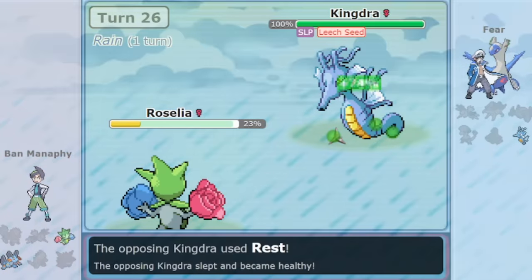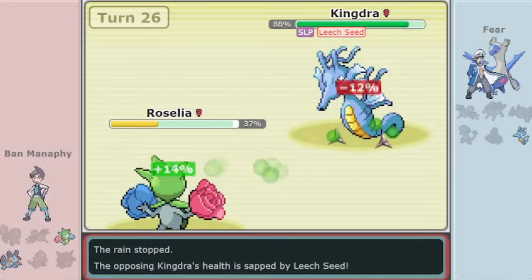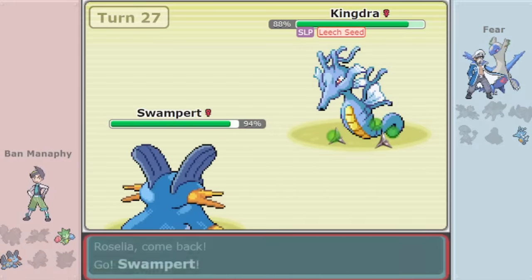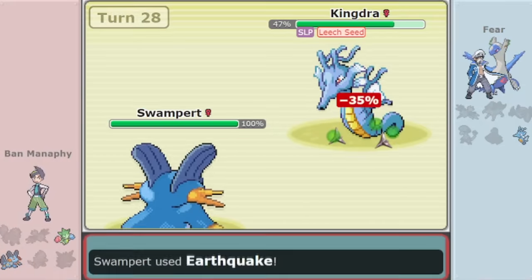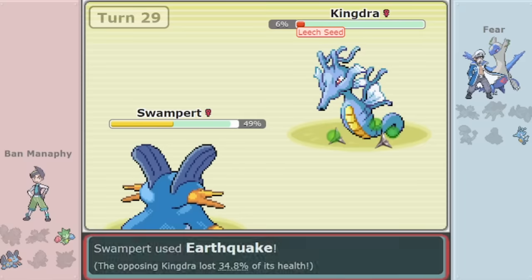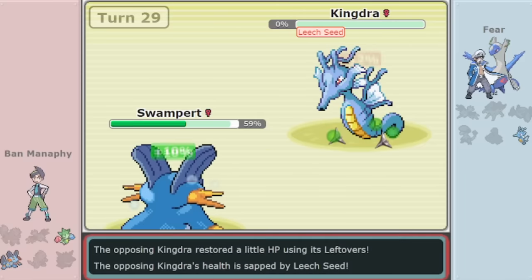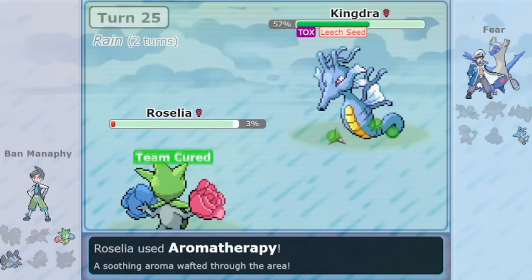This Kingdra happened to have Rest of all things — a pretty rarely seen option — and that healed its Toxic, but left it vulnerable for two turns. Thanks to this Leech Seed, it was getting its health sapped, and with rain running out, Swampert was able to clean things up from here. In this battle, Roselia managed to wall both a Zapdos and a Suicune, two of Gen 3's strongest Pokemon, hold its own against a Kingdra in the endgame, landing not only Leech Seed but an Aromatherapy.